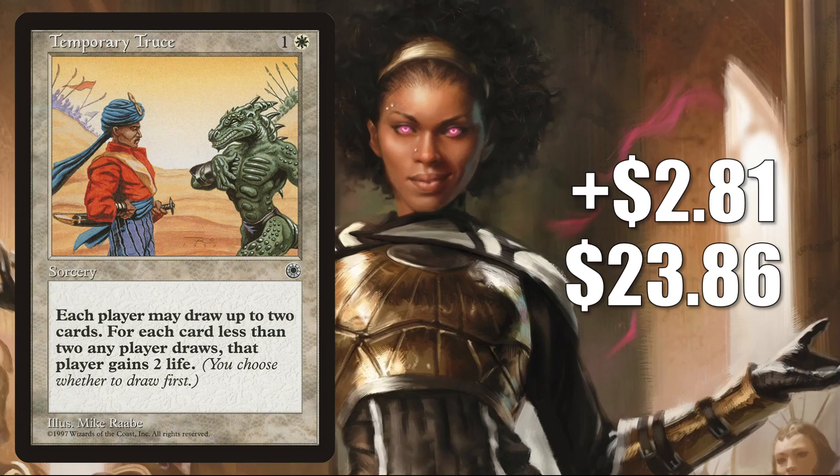Number 9 is Temporary Truce. This goes up 281 to 2386 — that is a 13% increase. This does get a tad bit of Commander play, but it is one of those cards that's yet to be reprinted. It is hard to find in good condition online. Seems like, again, when we are between these preview seasons, we do see some buyers gravitate back to cards like this that are on their want list.